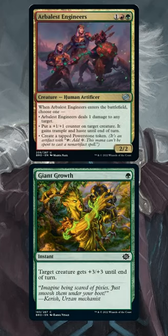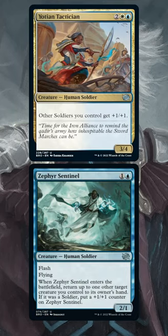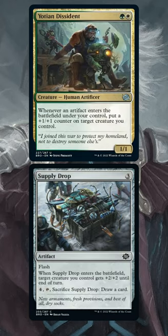There's also Prowess and traditional pump, and there's Soldier Tribal, which can flash in at instant speed — although it's more of a midrange deck. Likewise, there are artifact decks that buff when an artifact enters.